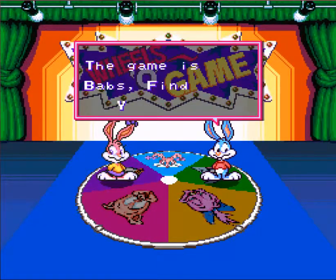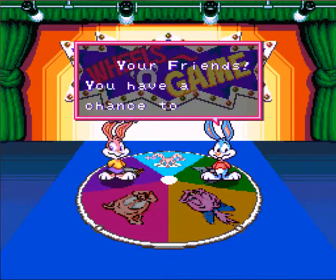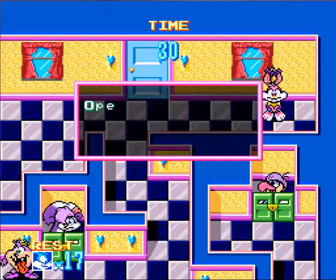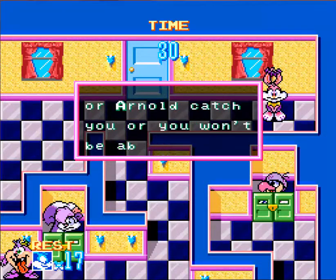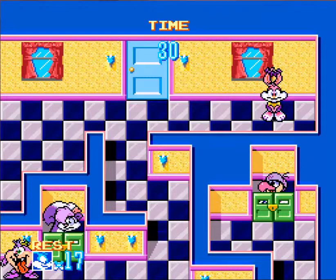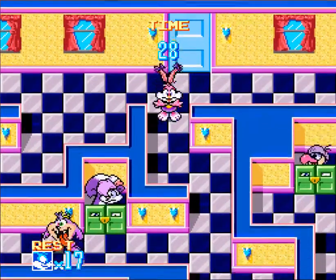This time around, it's Babs Find Your Friends, and I'm not going to be able to beat this one, I don't think. We know you have a chance to get extra lives. Open the doors, find your friends. Don't let Elmyra, Arnold, or Dizzy Devil run into you, otherwise you are pretty much done.